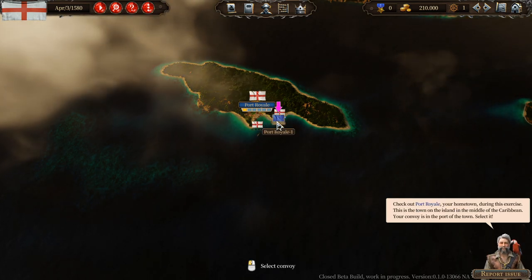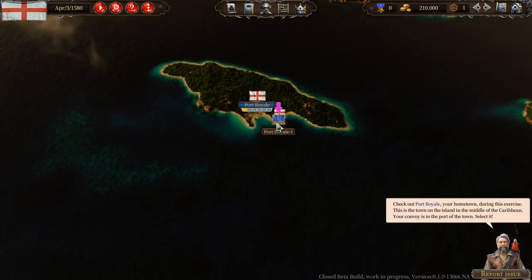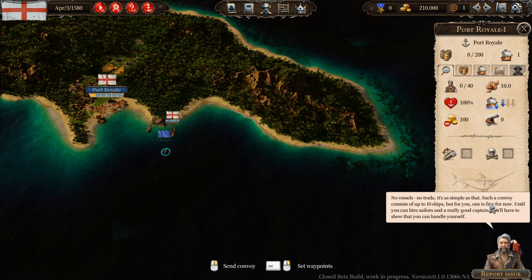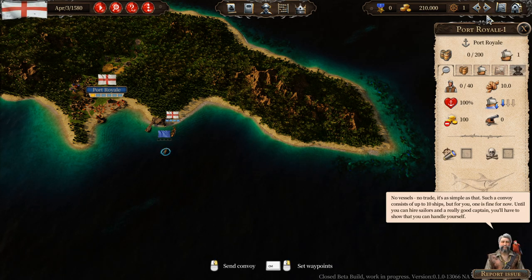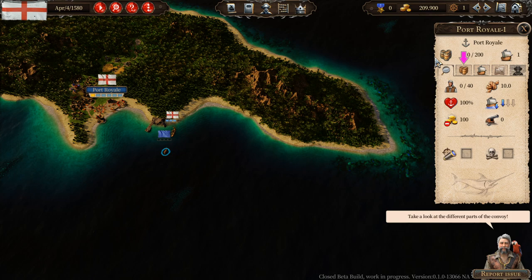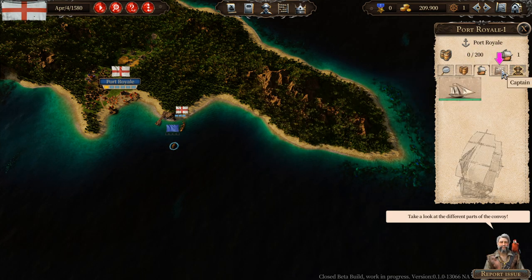Port Royale is your hometown during this exercise — the town on the island in the middle of the Caribbean. Your convoy is in the port of the town. Select it. This is our convoy — such a convoy consists of up to 10 ships, but for you one is fine for now. Until you can hire sailors and a real good captain, you'll have to show that you can handle yourself. It has only one vessel right now, no crew for some reason, no commodities — the one schooner.